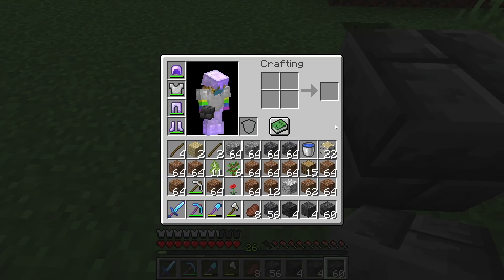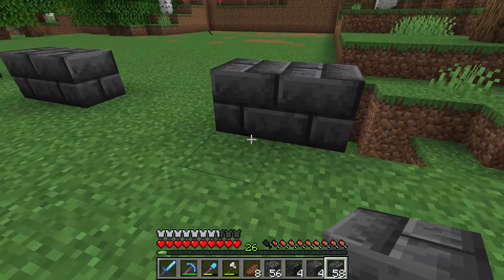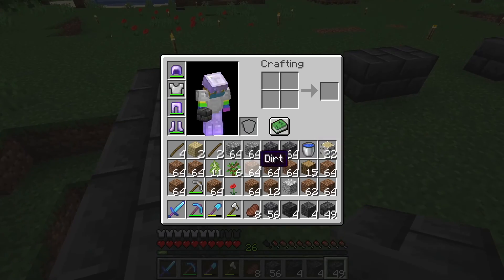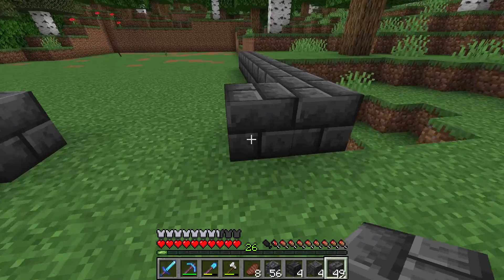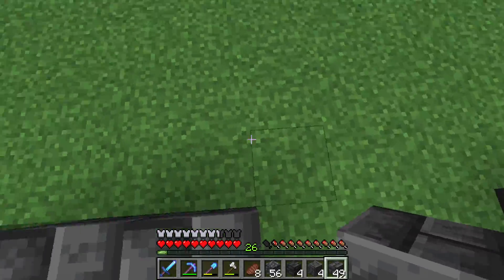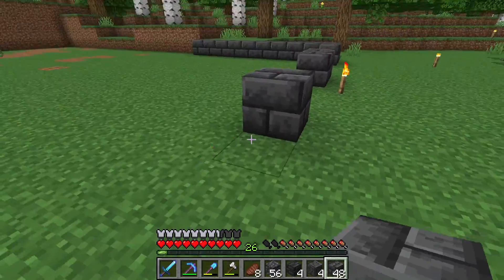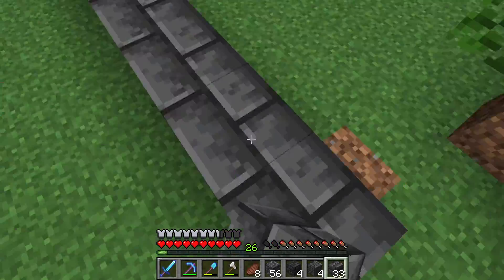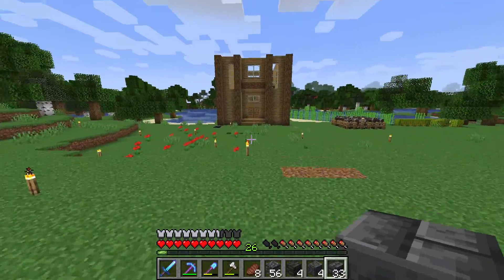I'll probably decorate it with some cauldrons — maybe that's what those cauldrons will be used for. I already have some that I got from the village — if you watched the first episode. Let's go get those cauldrons. I'm gonna grab fences. I'm also gonna put away all this dirt — I'm actually gonna make this my dirt chest just because these chests aren't being used. I also got some wood too, just because otherwise there would be floating trees.